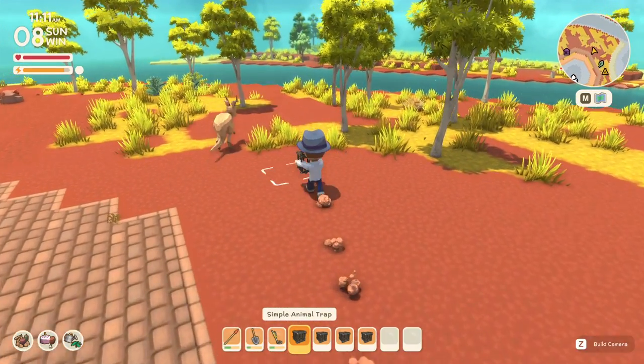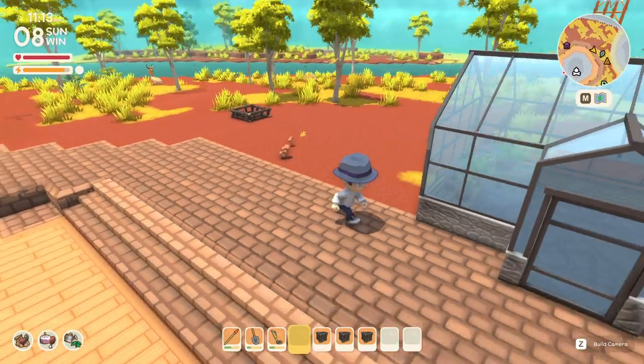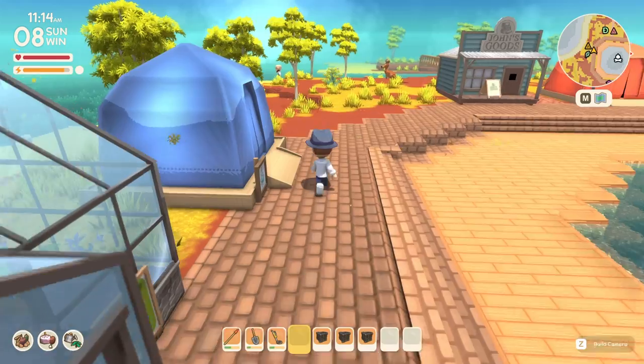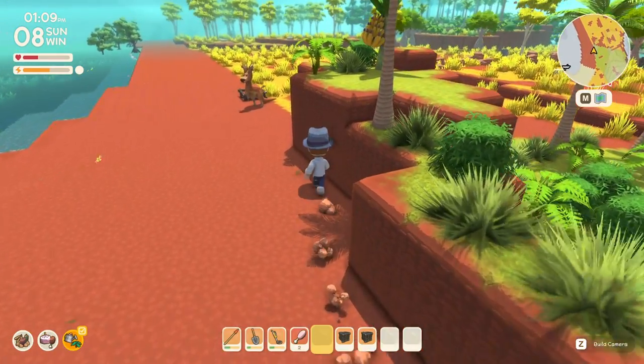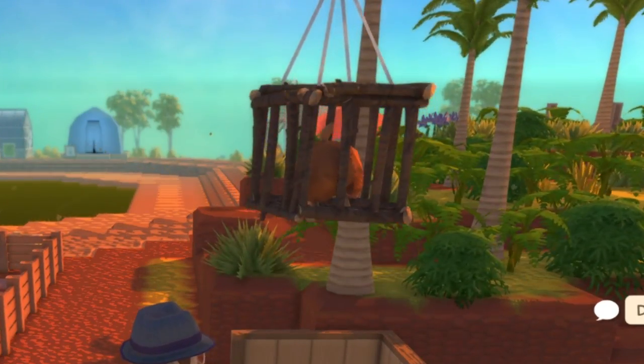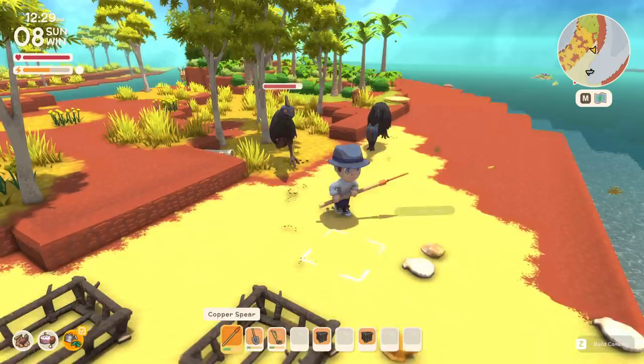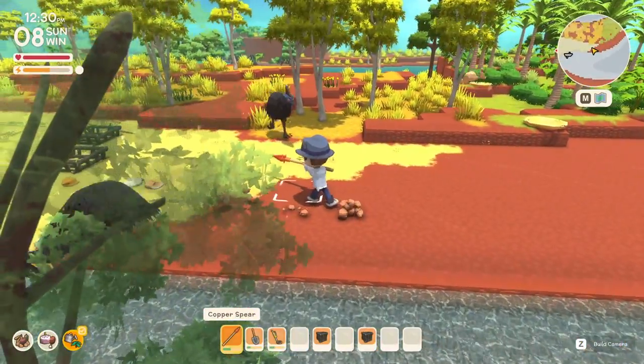Once you've created a handful of traps, you'll be able to place them anywhere on the map. Unsuspecting animals will fall prey to your traps whether you set them and forget them or you want to play a more active role in the process. You'll also need to craft an animal collection point, which will be used to send your animals in for evaluation. These can be placed anywhere you like.